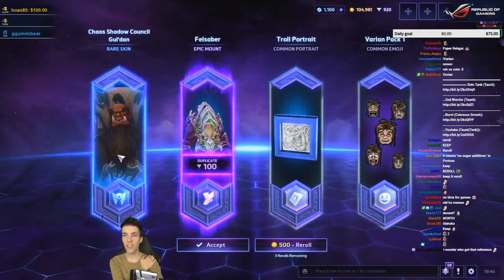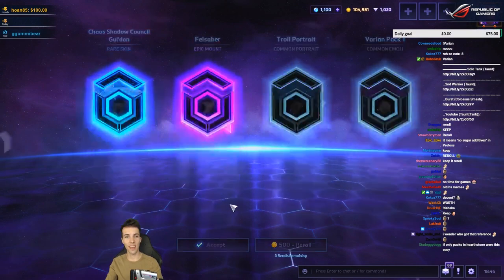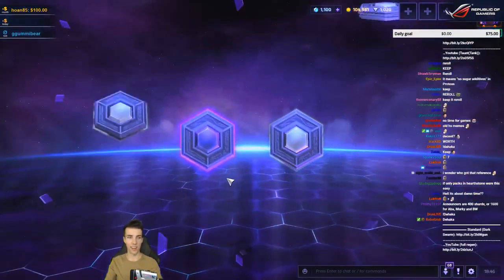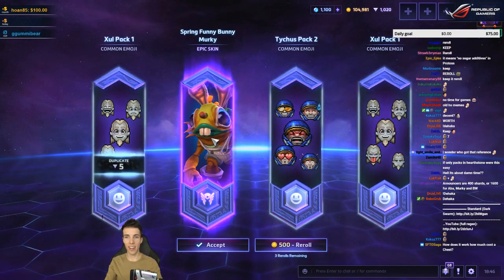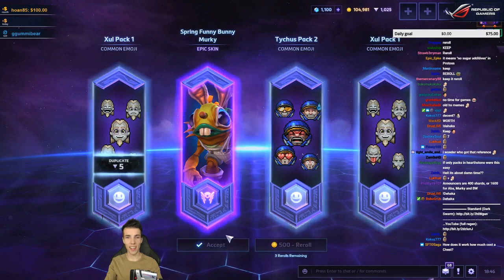Kill Shadow Council Gul'dan, nice — 100 shards, some decent stuff. I'll take it. And Varian looks like a girl, by the way. Spring Funny Bunny Murky — it's a new epic skin. That's worth more than shards to me. I'll take it, nice.